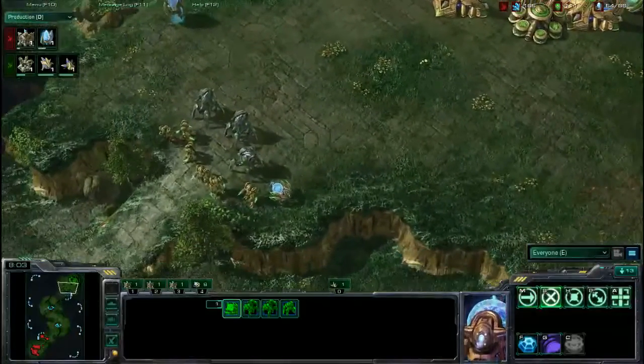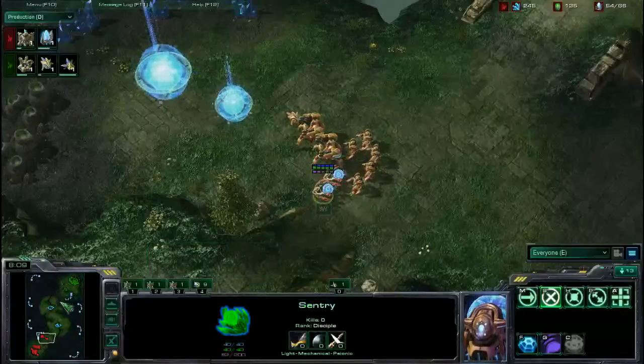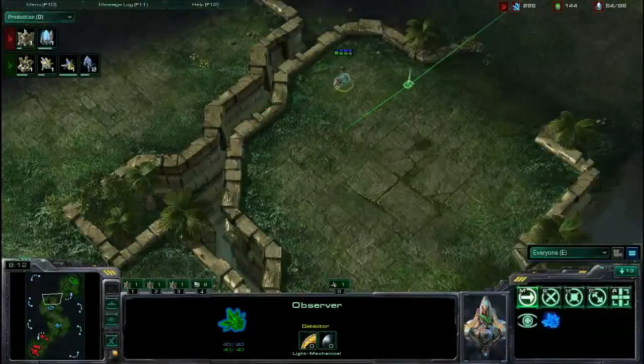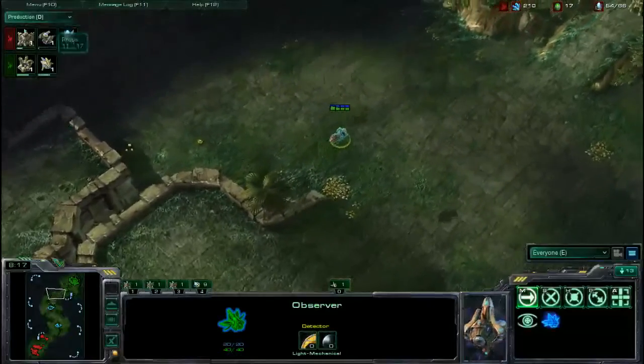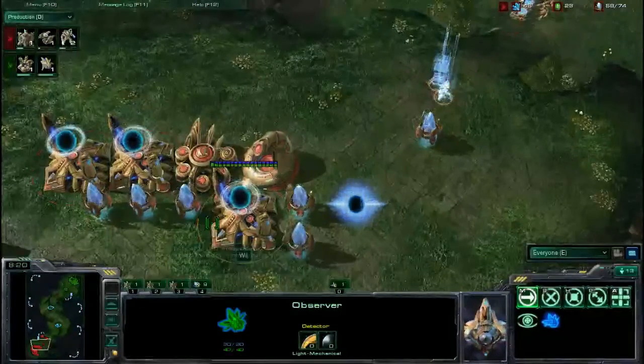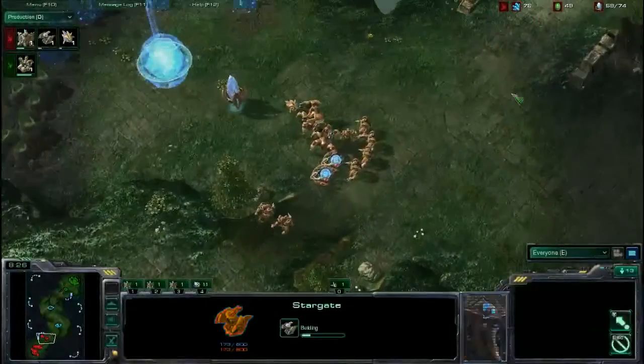Is this going to be some kind of all-in? One-base Colossi is very risky. If there's good defense — Immortals counter Colossi fairly well. So if you go all-in with one-base Colossi, you can only really get one or two Colossi out, and Thermal Lance — don't even think about it, it'll take way too long.